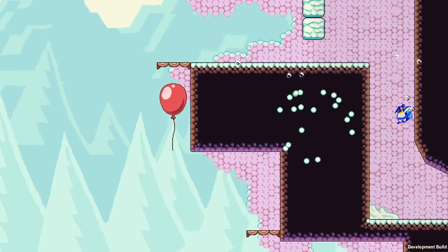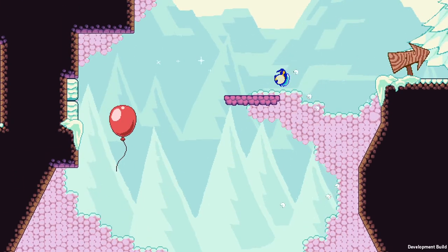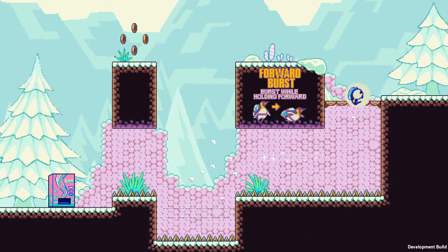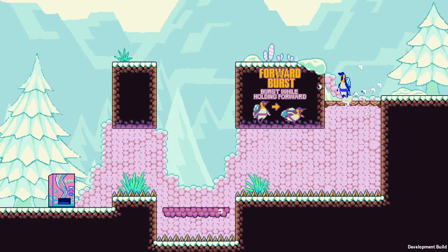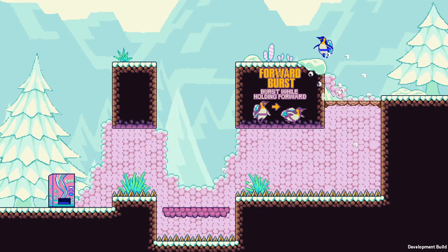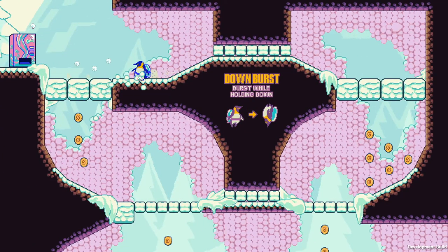I'm curious what's up with these vending machines — the fact that they're lighting up as I pass them makes me feel like they're probably checkpoints. That little challenge was simple and straightforward enough; I bet I could have done it faster by bursting before I left the ground. I'm interested in what nuance you can get with the controls just by bursting at different times. I'm pretty sure Domo likes Celeste — it looks like we have a little bit of coyote time, which is great; every platformer should have that.